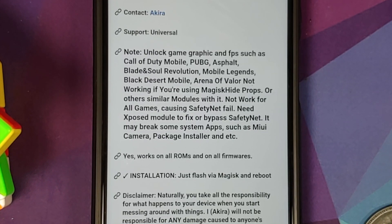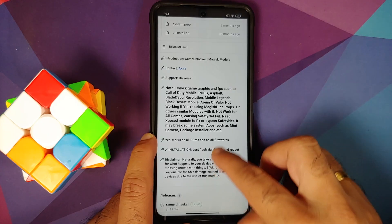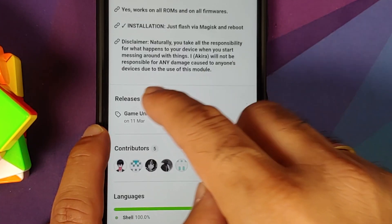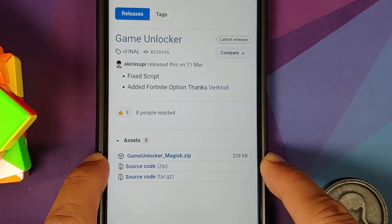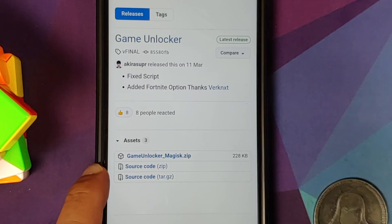If you have any other mod that is messing with props or making your device look like another device to pass Safety Net, you will need to disable those specific mods — it mentions this in the introduction and disclaimer. To download, tap on 'Releases,' then tap on 'Assets,' and download the file named 'game_unlocker_magisk.' Do not download the source code files unless you want to analyze the source code.